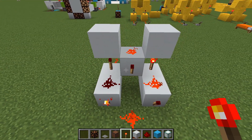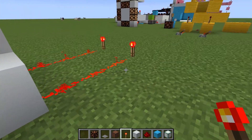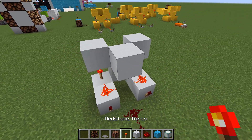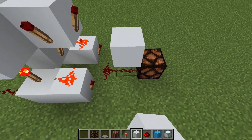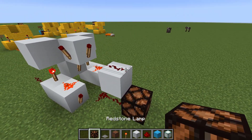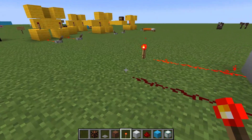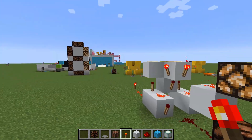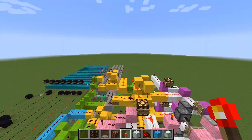The creator suggests pausing to build the XOR gate, then adds the AND component: place a block on top of the central torch, torches on the sides of that block, and redstone. A lamp is added to show the AND output. Demonstration: one input gives XOR output; two inputs — XOR fizzles out and AND lights up. 'That's the gist of it.'